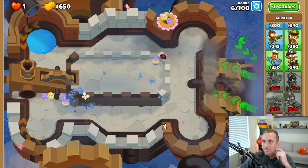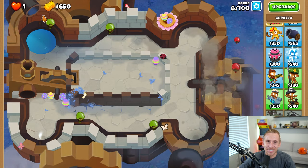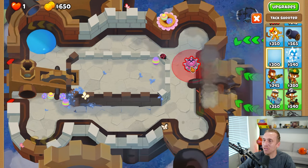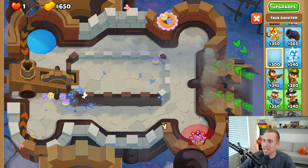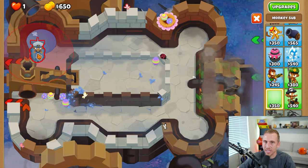Now how are we going to fight this? The bloons just get shrunken down, pop out, circle around, and then just leave the map. So we have to find something. This would be really solid, but you're going to have to have two. A sniper would be good, but can he see both sides? Probably not.